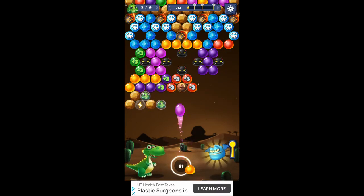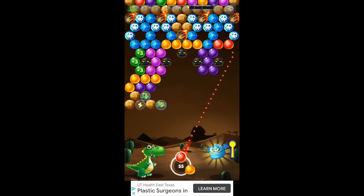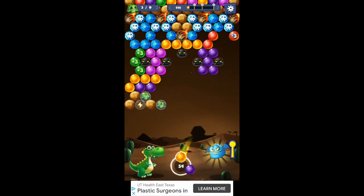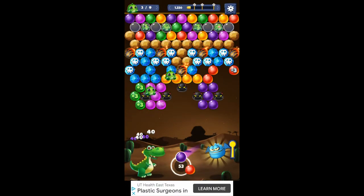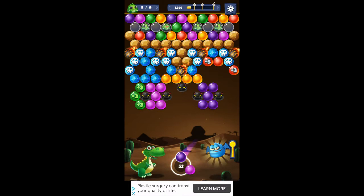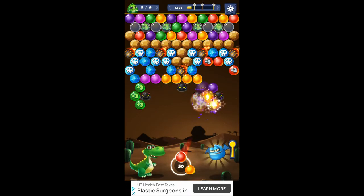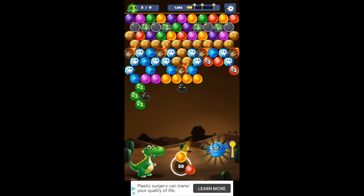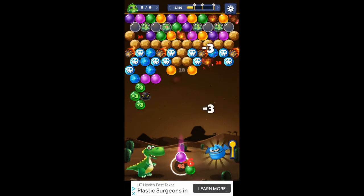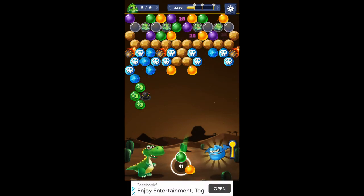Watch those black birds — those guys, you get close to them, they'll gobble up your bubble. Bounce off that wall. Got that little black bird out there, didn't we? That thing will just destroy bubbles up there for you. Watch — it drops those things down, and as they hit a bubble they go away.